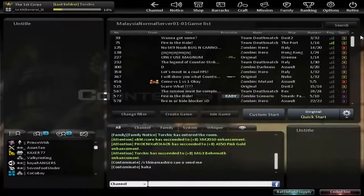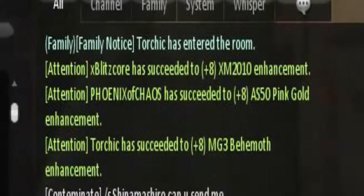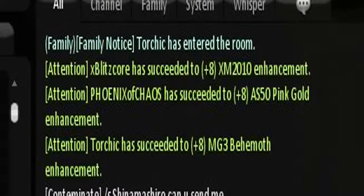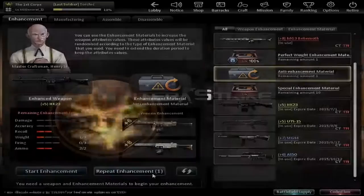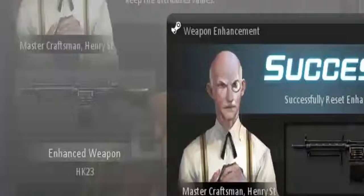Once you reach level 8, look at the room — you will actually see that CSO says you've maxed out your weapon to level 8. And now let me show you guys the Anti-Enhancement Material in action. As you guys can see, my weapon went from level 5 back to zero. Yeah, that's the news about it.